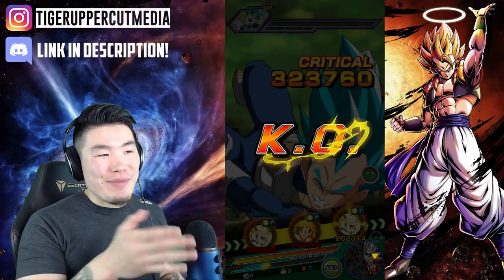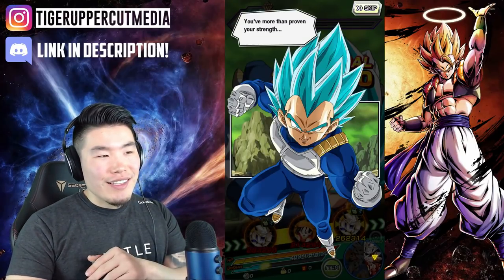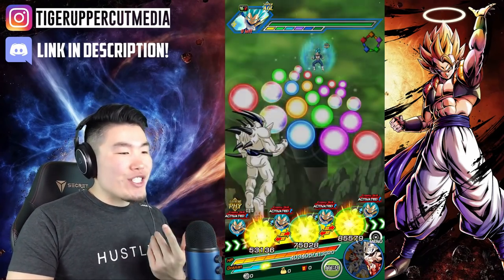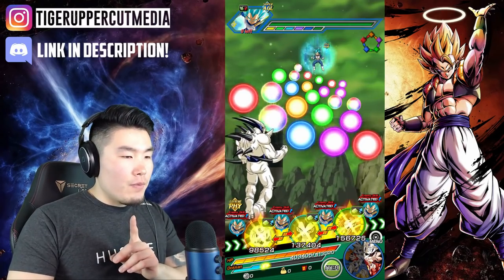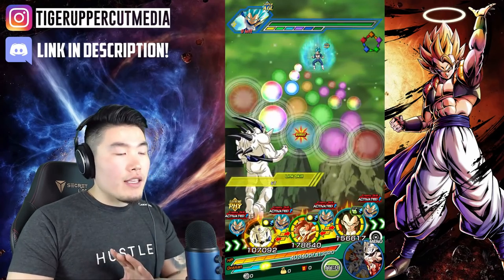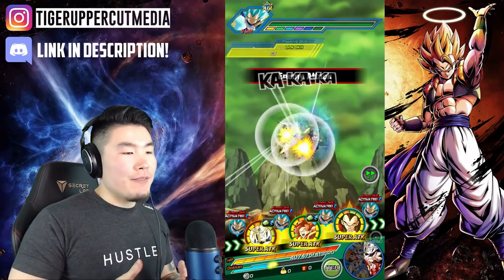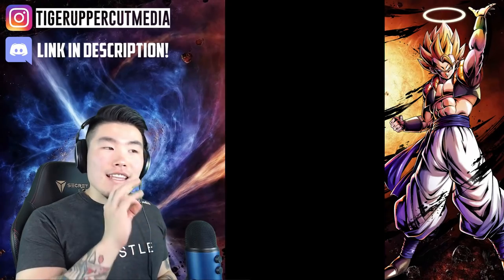Did you guys see what happened there? I think the game just glitched and completely skipped the attack animation that Pan did — Vegeta just got his ass beat by nothing. Unfortunately, it looks like Sin Shenron is not gonna be linking up with Omega Shenron for a few turns, but we'll make the best of it. Since they're in a non-optimal state, they only get Fierce Battle and one key link activated. We hit for 730k and 364k.